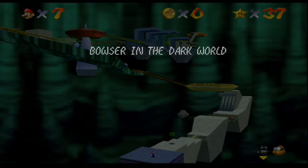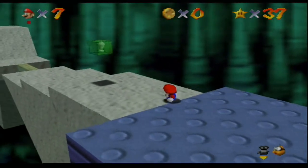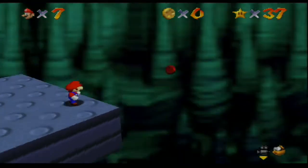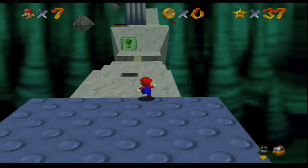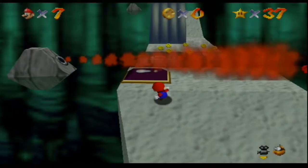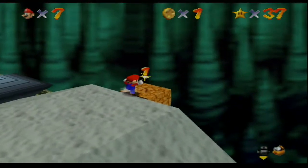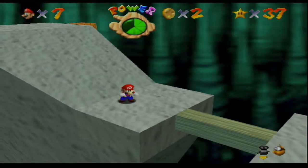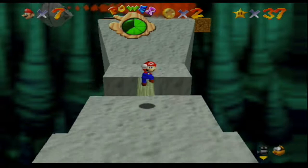Okay, this is called Bowser in the Dark World. It's a bonus stage. There is a secret star in here and that's getting the 8 red coins. There's one up there, but we can't actually get that right now. What we have to do is come over here and hit this switch. Hitting this switch will reveal blocks right here.